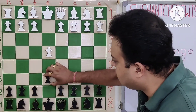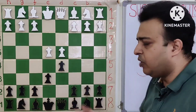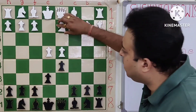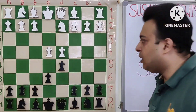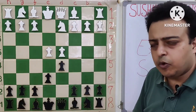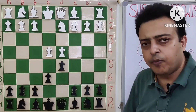E4, E6, D4, D5. Currently we are looking at exchange sacrifices from the French Defense. Later on we will move to some other opening. Nd2 — the so-called Tarrasch variation. White intends to play Nd2 to support the E4 pawn, as against Nc3 which allows the Bb4 pin.